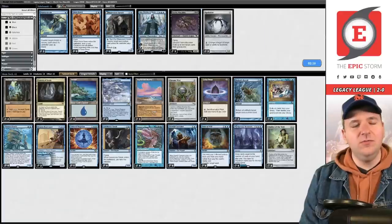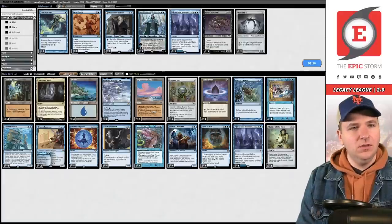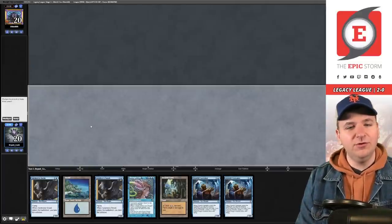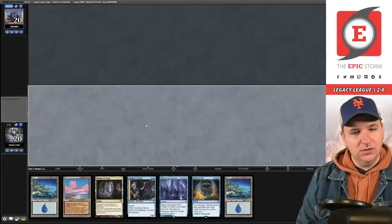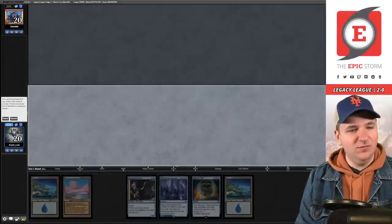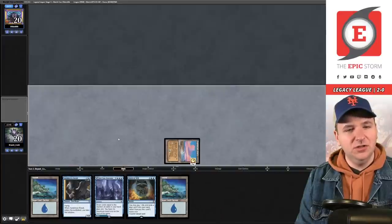They could have Pyroblast, which isn't unreasonable out of Lands. I'll board out one Seagate — let's hit submit. You could argue Faerie Macabre for Life from the Loam, but I think that's fighting the matchup the wrong way. This opening hand is unkeepable — we don't have the fourth mana and it's too slow. Going to five. Is this even good enough? They've kept seven; I'm going to keep but I'm not happy about it. Bottom the Cavern, play a turn-one Sneak, and pass.